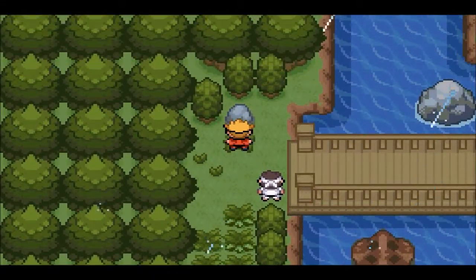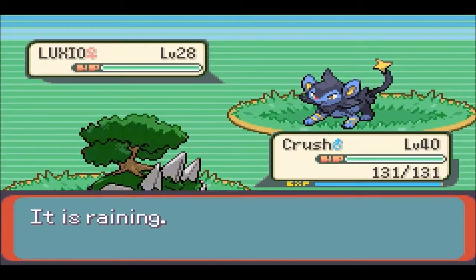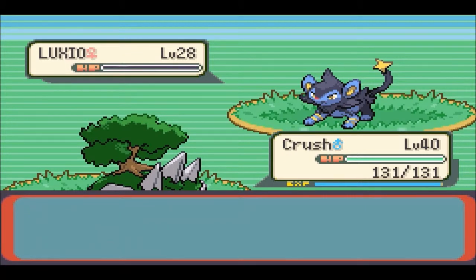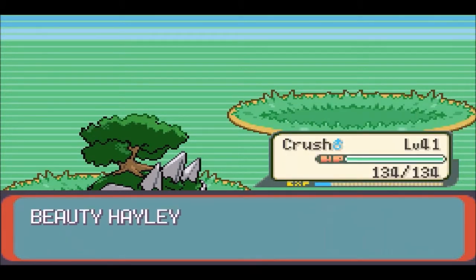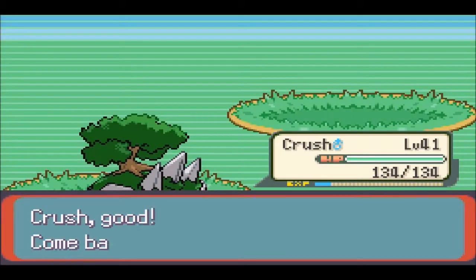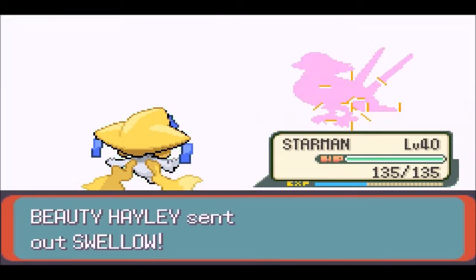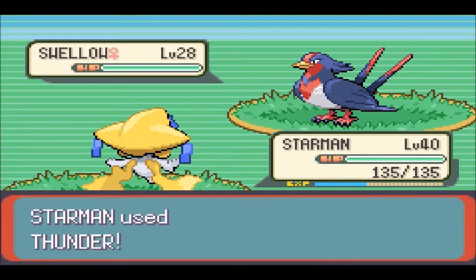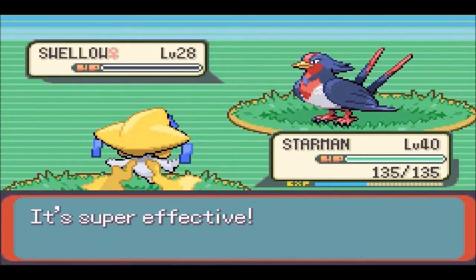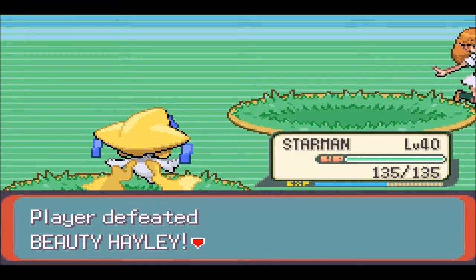There was an Ultra Ball in that bush this time. We could actually use Starman whenever there's a Water type or Flying type, because it is raining - Thunder has perfect accuracy in the rain. We will not have a chance to miss Thunder at all. And this trainer has a Swellow, so we're gonna deal with that real quick. Thunder - perfect accuracy in the rain. Bam! Got that Swellow out of the way.